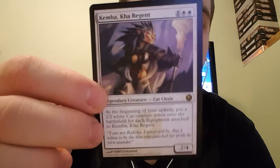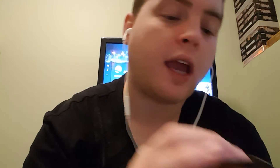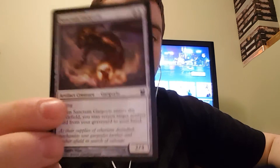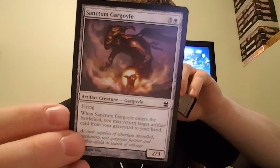Camp a Car Regent — at the beginning of your upkeep, put a 2-2 white cat creature token onto the battlefield for each equipment of honor. Umbermystic — auras attached to permanents you control have totem armor, which basically means if I have an enchantment on a creature and the creature gets killed, the enchantment falls off instead and dies. Sectumcargoyle has flying and when it enters the battlefield you may return target artifact from your graveyard to your hand.